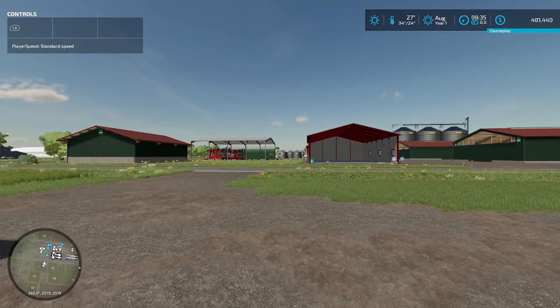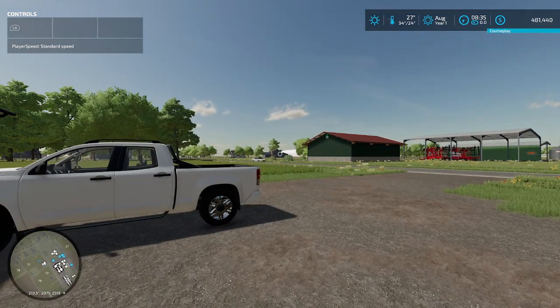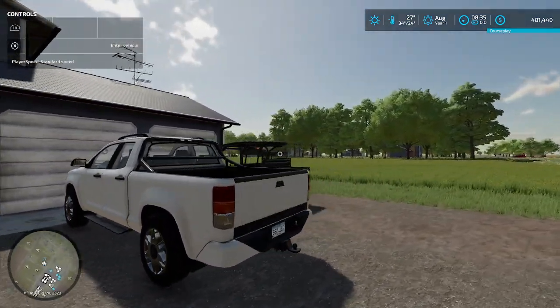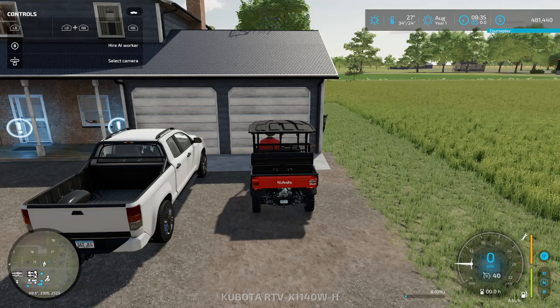I've got pretty much all the equipment I think I need - I still need to buy something for fertilizer, whether it be solid or liquid, and I need to buy lime spreading units as well. But that won't be right now. What we'll do is jump in the little Kubota over here and go for a bit of a drive - first thing we'll do is go and check out our cow area.